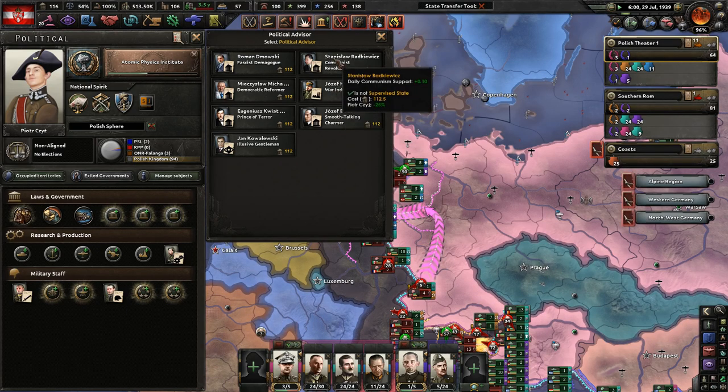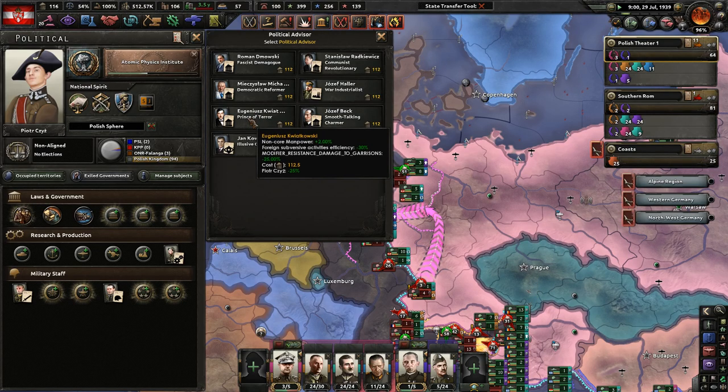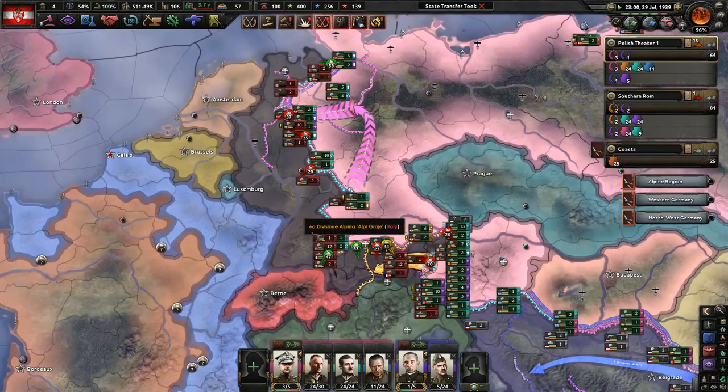Military dockyards. I like this revolutionary guy - Prince of Terror. I probably want damage to garrisons to go down. Another operative. I also have one comment from yesterday I want to address - we're not really winning too much anymore, so go ahead and hold for now, stop the attacks, and reorganize.